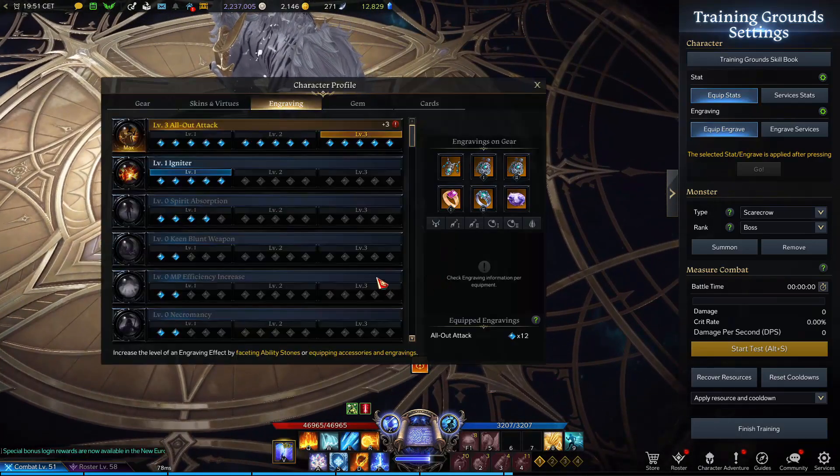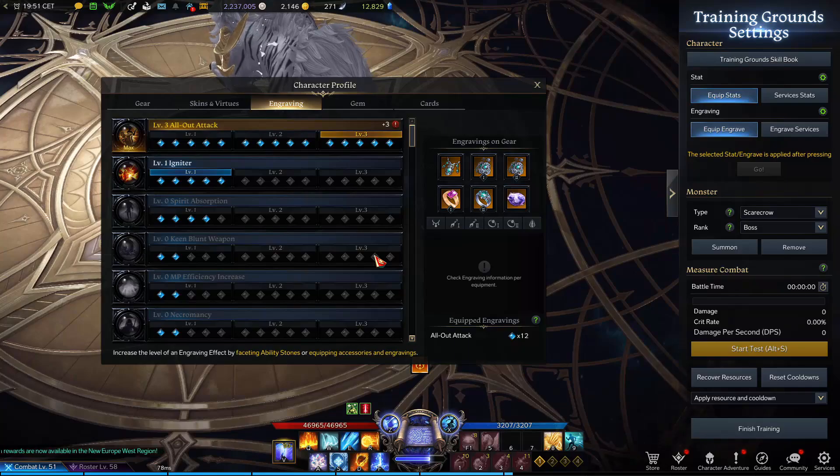So anyway, this is my build. For me at Tier 1, I prefer to build the All Out Attack engraving. I will also try to get Igniter level 2, or try to get it at level 3 if you can. Let me explain why I am building All Out Attack.